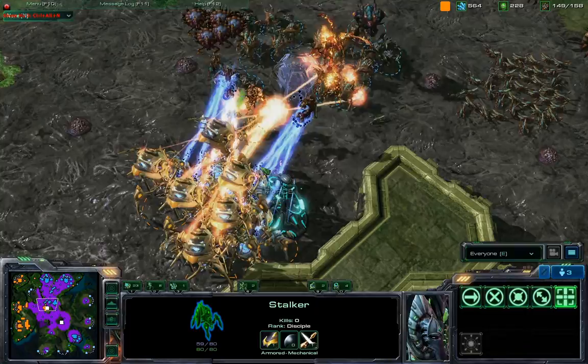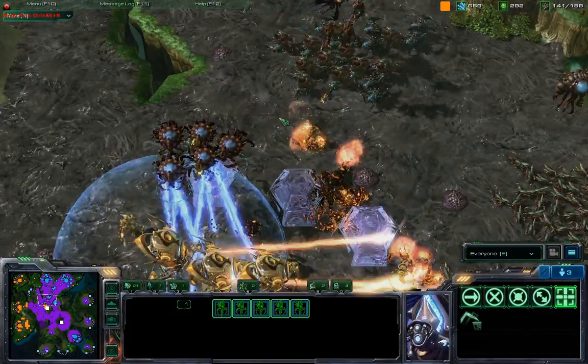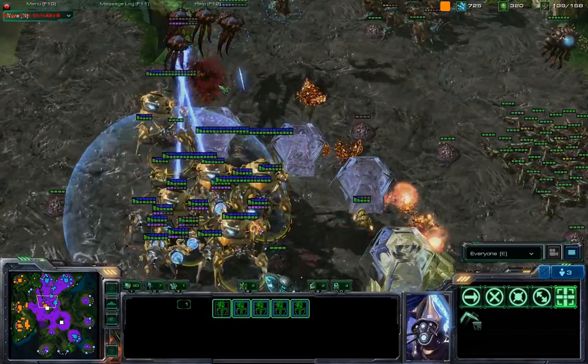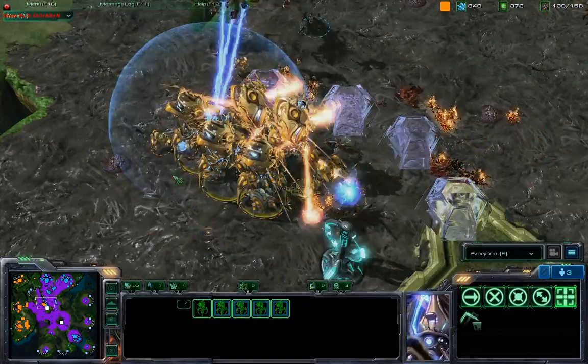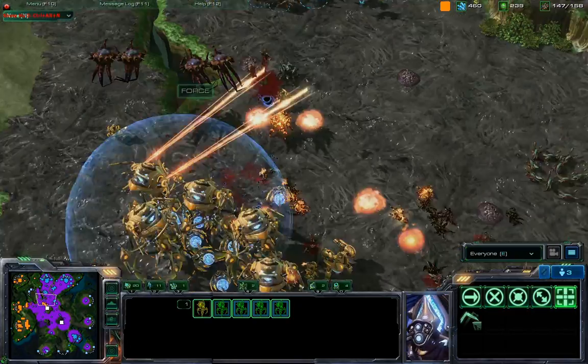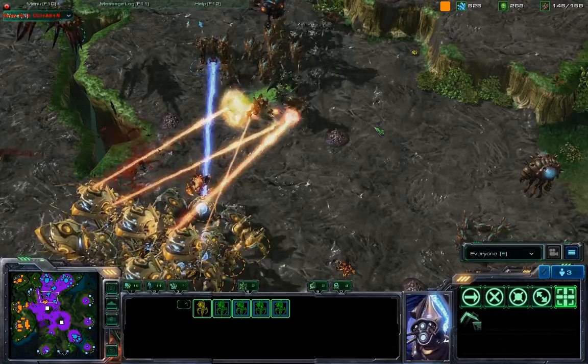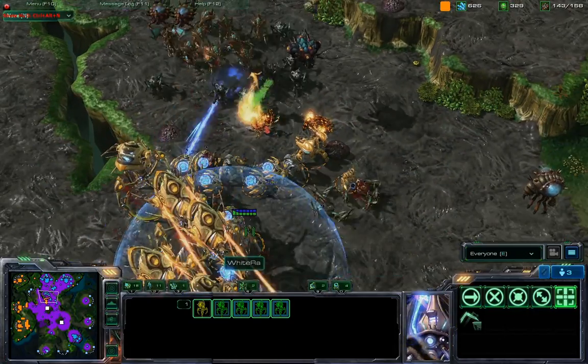There are the Colossi, but they are going to get whacked on by these Corruptors real quick. But if he can get off enough damage over here with the Colossi, it's going to be all worthwhile. Oh my goodness, the Zerglings are moving in, going for the surround, and he loses almost all of them. Corruptors out on the field focusing down this Colossus, but they have a lot of hit points.